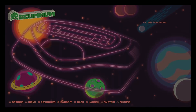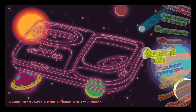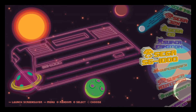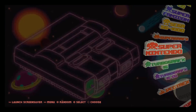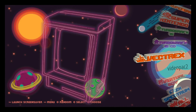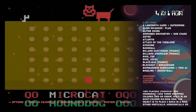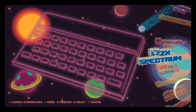ScumVM: none. Sega 32X: 33. Sega CD: 25 — that's a lot of them. Super Famicom: 46. Sega SG-1000: 68. Super Graphics: 5. Super Nintendo: 786. Turbo Graphics-16: 94. Turbo Graphics-16 CD: 5. Vectrex: 20. Video Pack 2: 140 — a lot of old school for you guys. Virtual Boy: 24. And ZX Spectrum: 300.